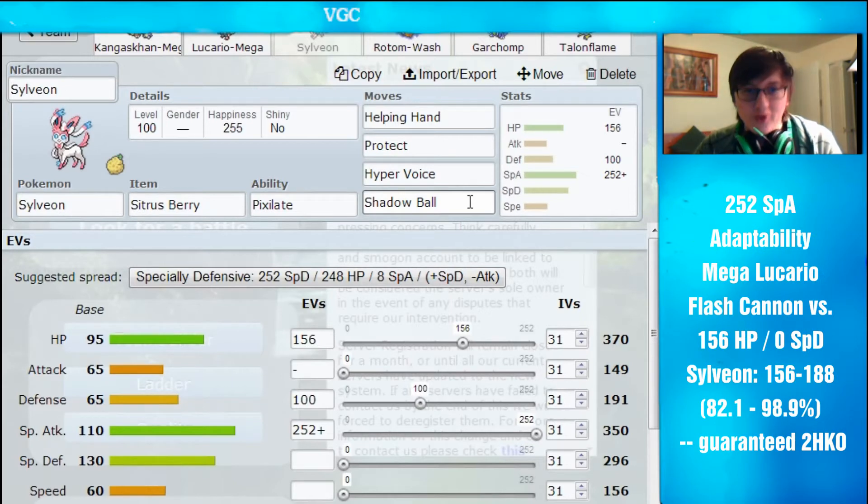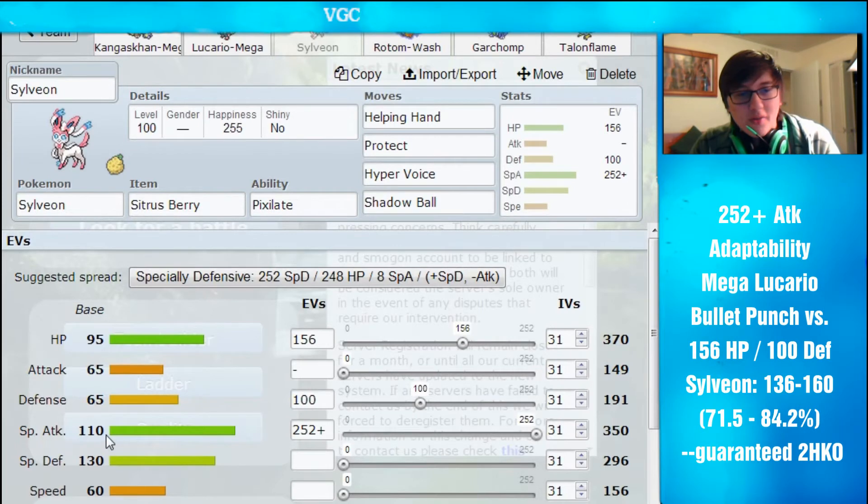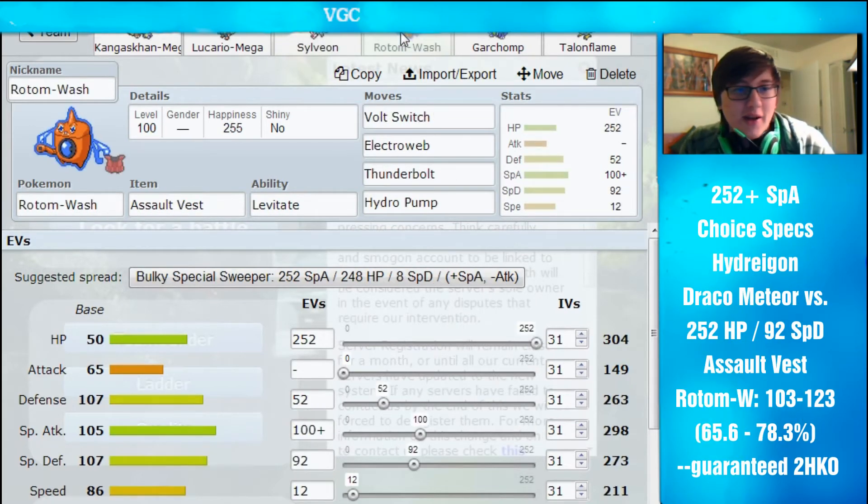Shadow Ball gives really good coverage — Fairy and Ghost is actually great coverage together. For the EV spread, you can see the damage calcs below. I wanted to give it some good Defense because 65 base Defense is extremely low. It's got that good 95 HP and of course its Special Defense, which you don't need to worry about. I maxed out Special Attack because I'm not running Specs, so I want to get as much damage as possible. After my calcs I thought 100 Defense and 156 HP was really good. EV spreads are going to be different for everybody, but you can try out this spread if you want.